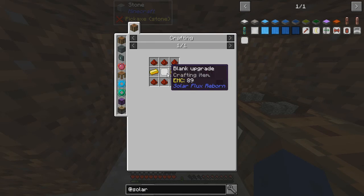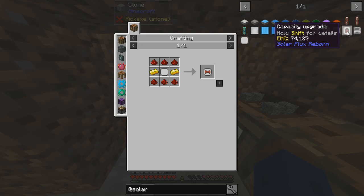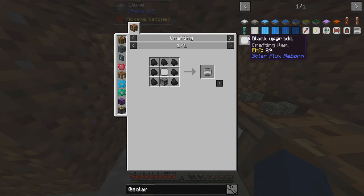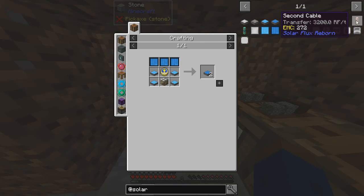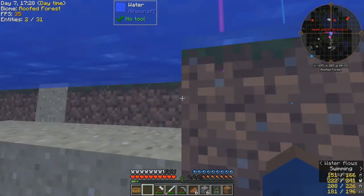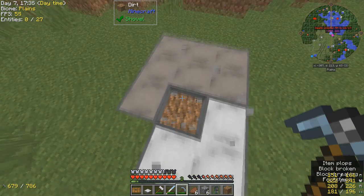Transfer rate upgrade — by 10%. Furnace upgrade. Solar panel upgrade accumulates energy to heat vanilla furnaces. That's not terrible, but not what I want. These Solar Flux Reborn ones, though, are really nice. They're honestly some of the most useful things I have right now.